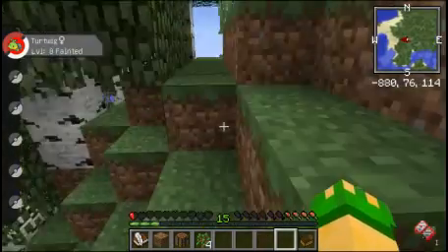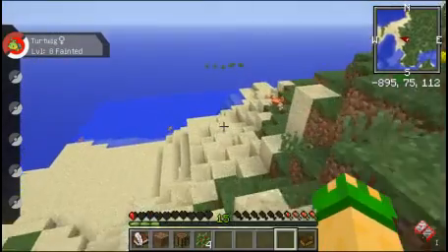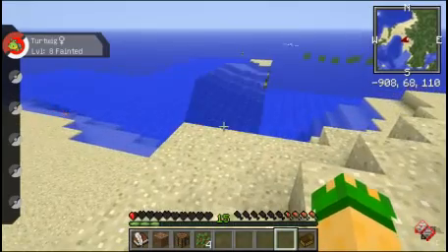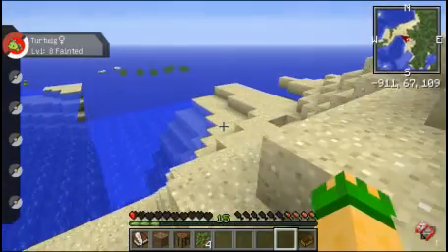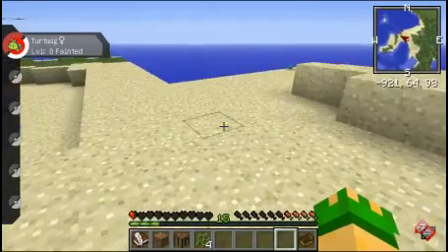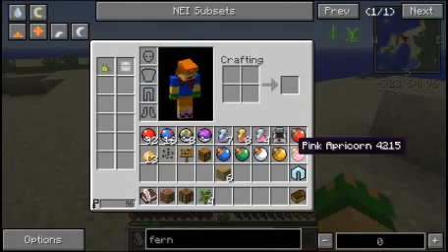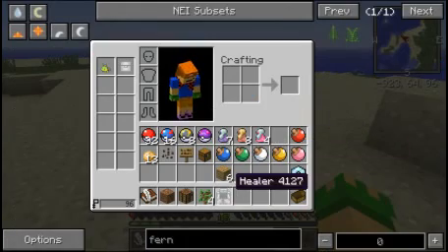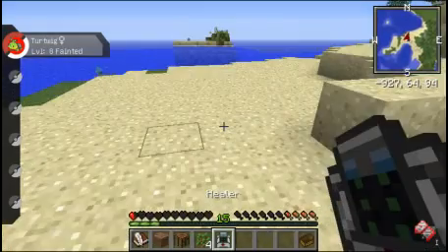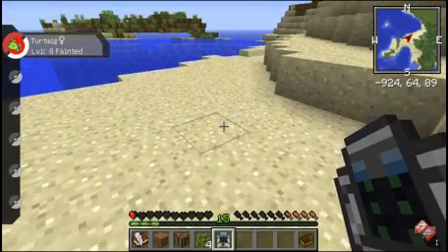One of the biomes I was looking for is a beach biome — one of my goals is to catch a legendary, and I looked up where they spawn. This appears to be next to an ocean, which is another biome I wanted, so this might be perfect for my home. I can set my healer down and build my house about here.